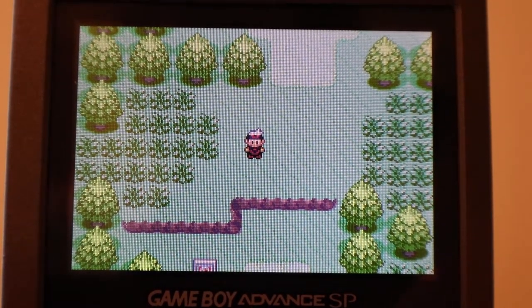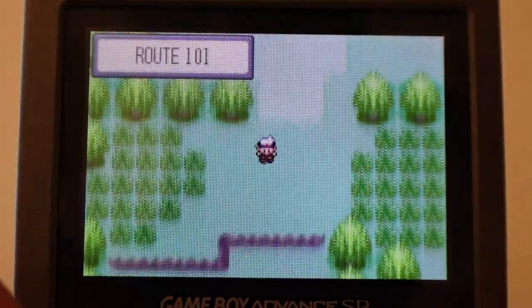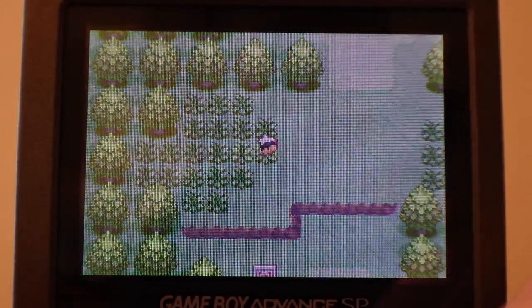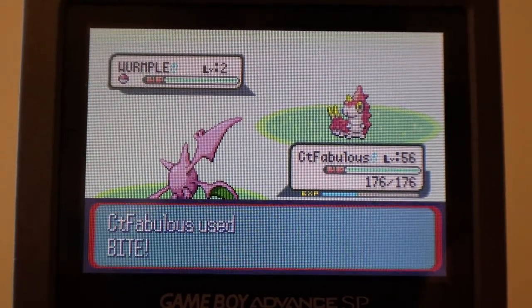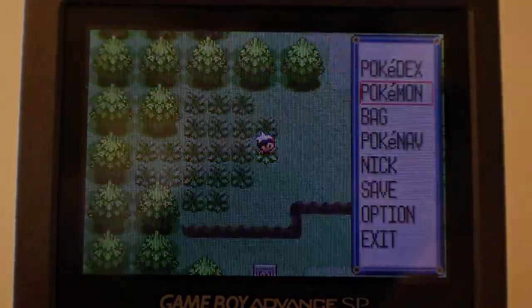A lot of you guys may know this method already, but it's pickup. You use pickup with Zigzagoon — the obvious choice — because Zigzagoon you find on the first route, Route 101, and they have a 100% chance of knowing the pickup ability. All you basically do is have a team of 5 or 6, and once they're high level and can kill all the Pokemon, you go into a battle and fight. Each pickup Pokemon has a chance of picking up an item, and each item it picks up has a chance of being a rare candy.